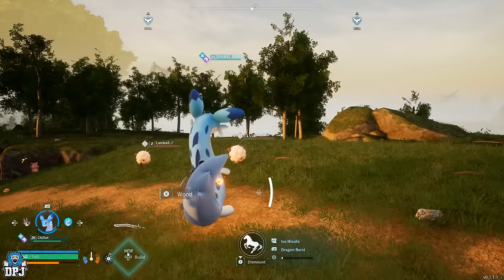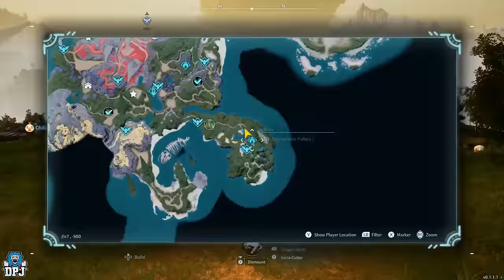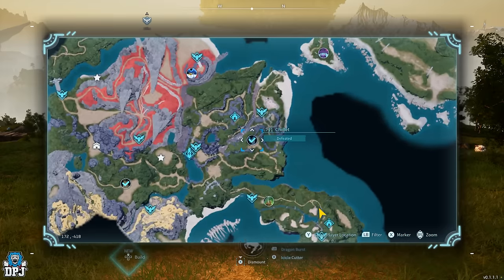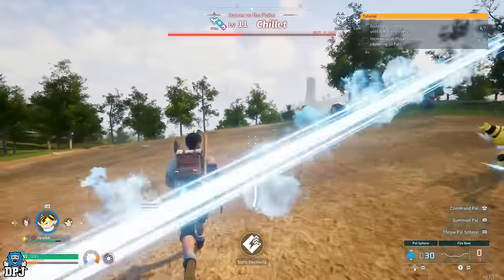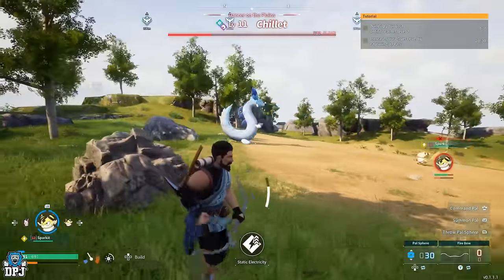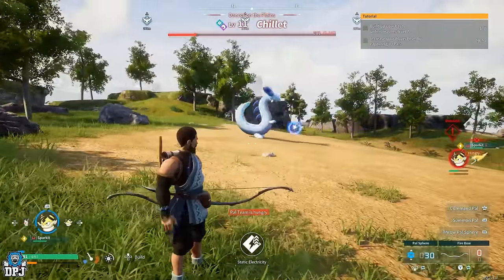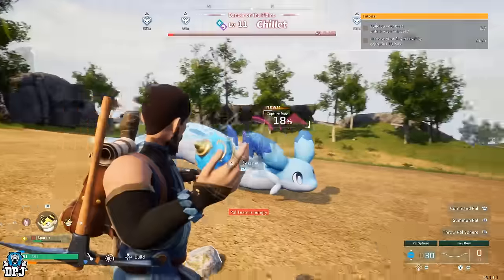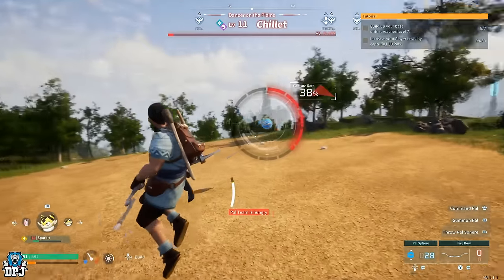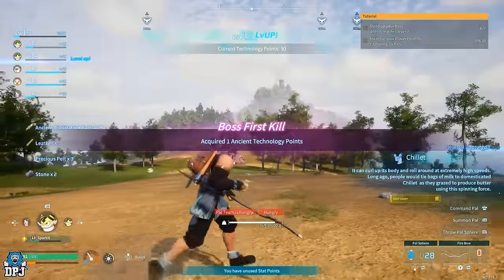Next up we have a world boss that is really easy to take down if you are around level 10. This pal is called Dead Chillit and can be found on the map. It spawns at around level 11 and is quite easy to take out. I came in with my Sparkit, got it down to low health, threw my sphere and caught it straight away. World bosses respawn so if you accidentally kill it the first time it will come back. This pal also has a saddle, and when it comes to riding it, it is super powerful considering how easy it is to catch.